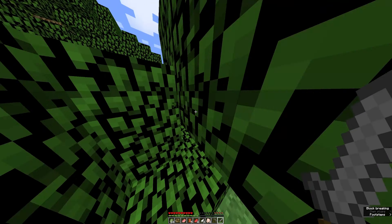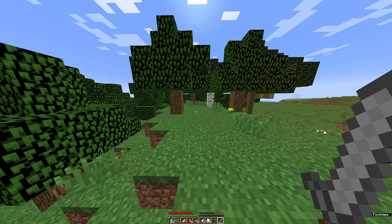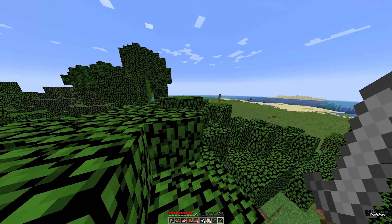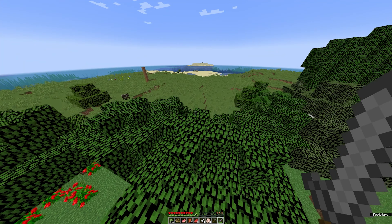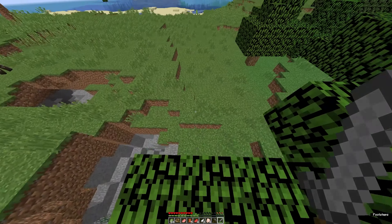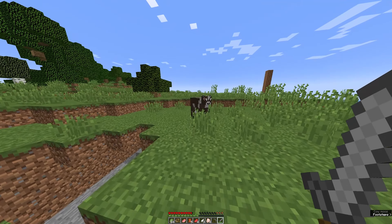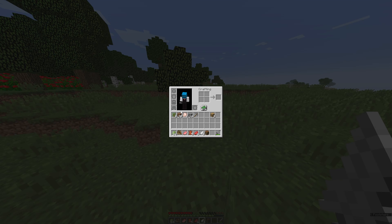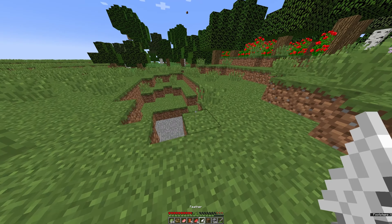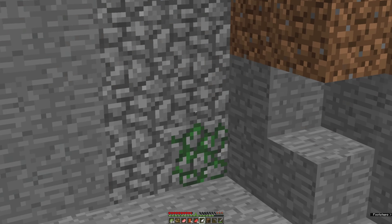We ran around for probably ten minutes or so grabbing food. The animals were really spread out here which was kind of bad. We're going to make a crafting table, run around and find a spot that we want to build in. Let's drop down into one of these holes here and grab some cobblestone so we can start to build.